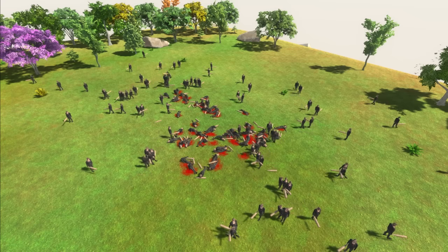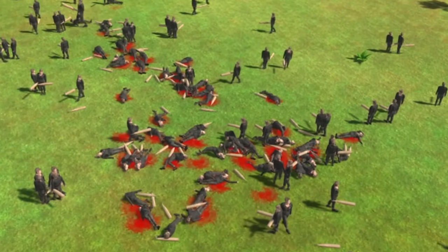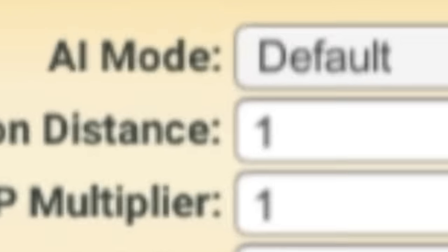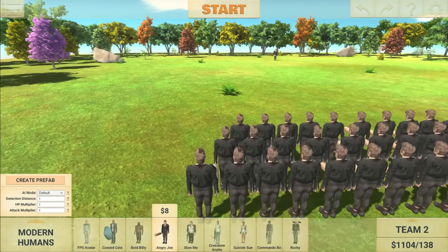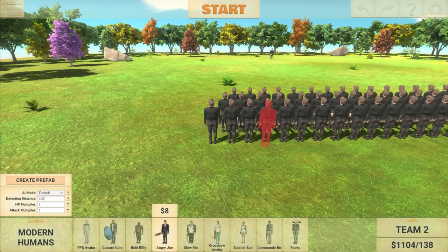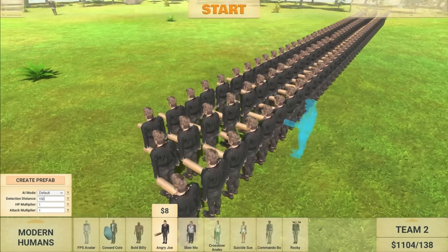The only issue is it's gonna take quite a while. Let's end the battle and see what went wrong. They're definitely on Team 2 and everything's at — oh no! I made the detection distance one! They can never detect him. That's why. Okay, let's go for attempt number two.